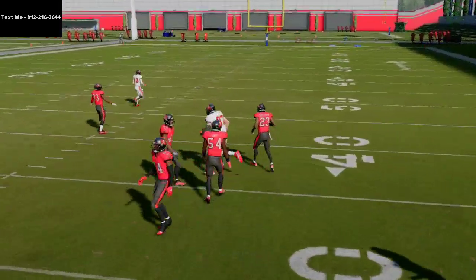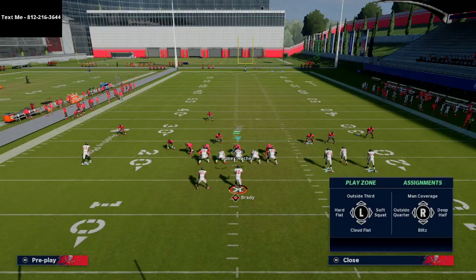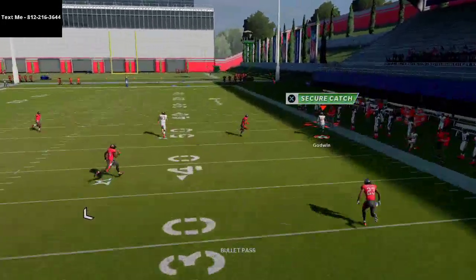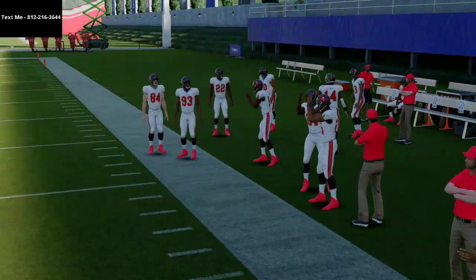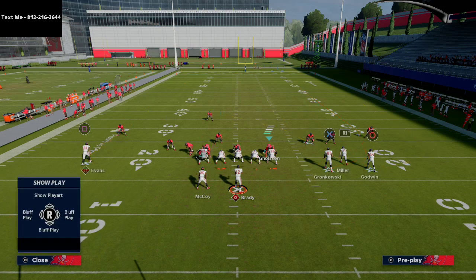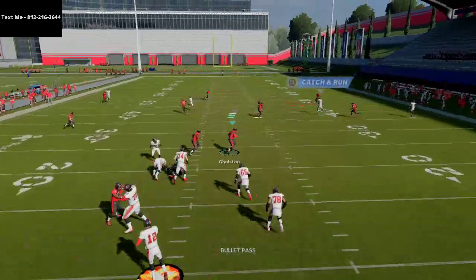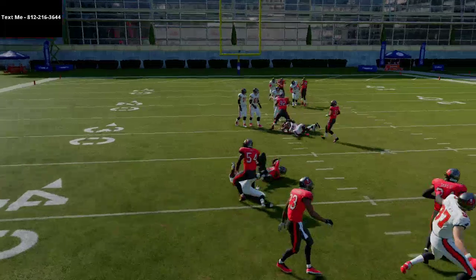You'll be surprised at how well verticals does, especially against that deep half coverage style people go to. What you'll notice when you run the play verticals is that the deep half is going to completely ignore Chris Godwin's route up the seam, so you can hit that very consistently right up the seam against them. There are a lot of options from this formation — I would highly encourage you to try it. I'm not saying it's better than gun bunch, but I think it's worth a look and has a lot of potential.